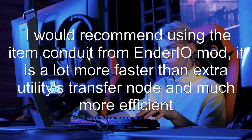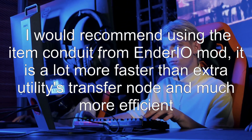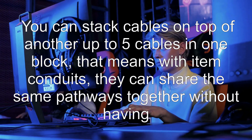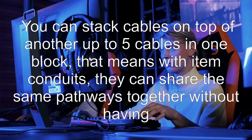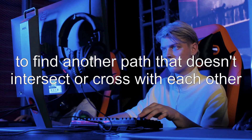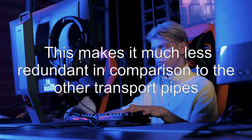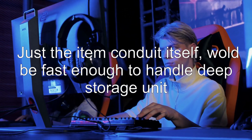Answer 2: I would recommend using the item conduit from the Ender IO mod. It is much faster than the Extra Utilities transfer node and much more efficient. You can stack cables on top of one another, up to five cables in one block. That means item conduits can share the same pathways together without having to find another path that doesn't intersect or cross with each other, making it much less redundant in comparison to other transport pipes. Just the item conduit itself should be fast enough to handle a deep storage unit.